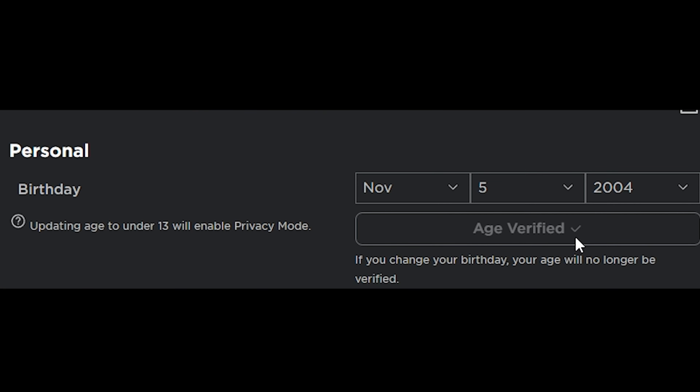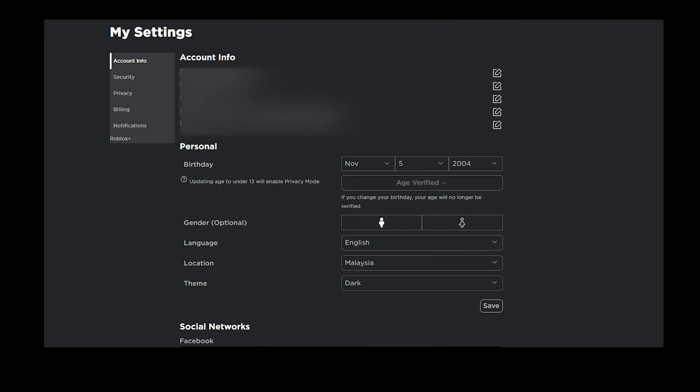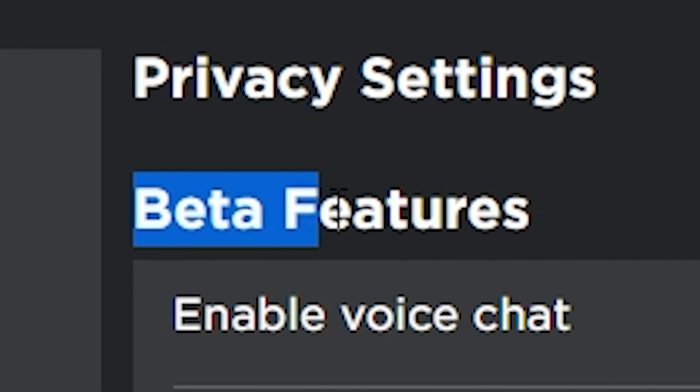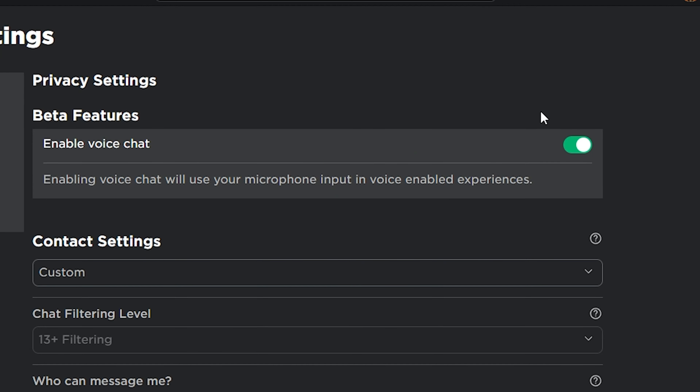If you haven't verified your age yet, you'll need to do so. The age verification requires you to be over 13. After that, go to the Privacy tab, find Beta Features, and you'll see 'Enable Voice Chat' — enable it and you're good to go.